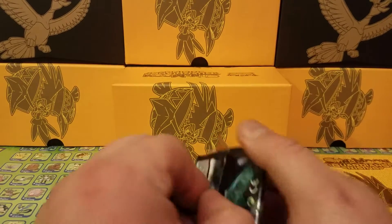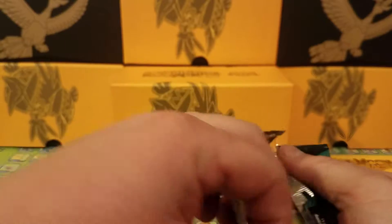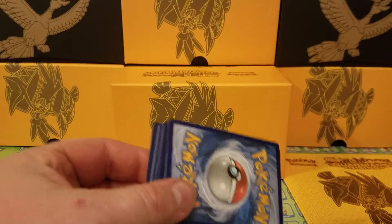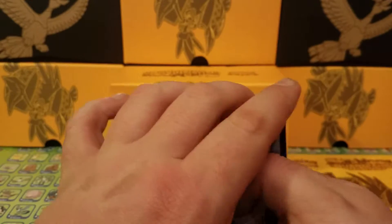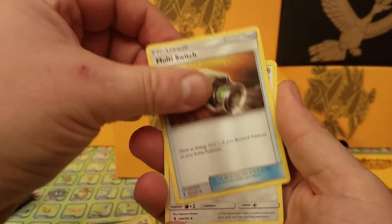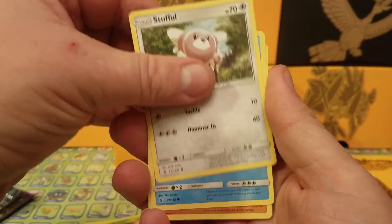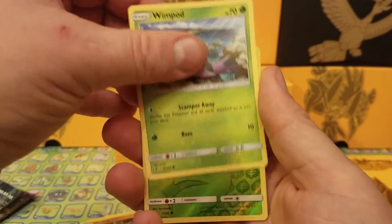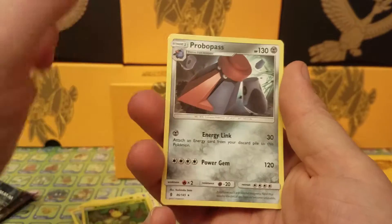First pack — Lycanroc midnight form on the cover. Code card for you guys. Let's guess the energy: darkness and grass to start out with. We have Komala, Multi Switch, Watchog, Phantump, Stufful, Wailmer, Machop doing a little dab, Wimpod — reverse is a Bellsprout. And the first rare is a Probopass, non-holo rare.